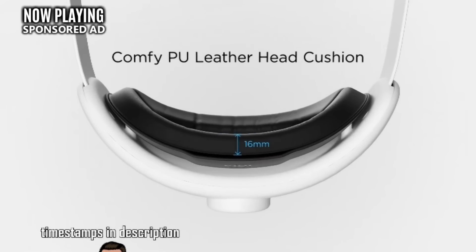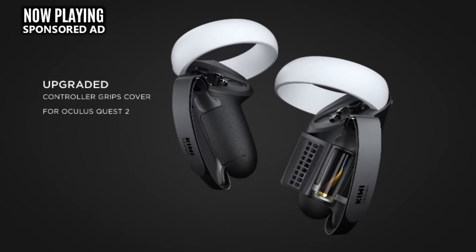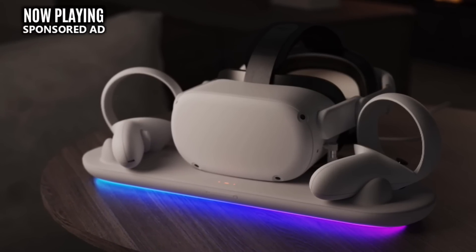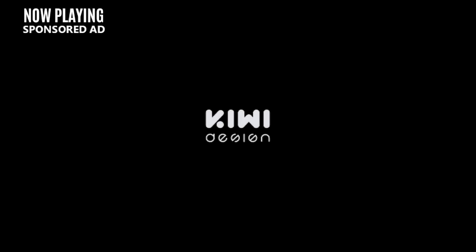They currently make my favorite Quest 2 Elite strap, which comes in multiple different versions. You can add an extra battery pack, high quality headphones, or even both. They also have other products like Valve Index style hand straps, and they just introduced a brand new RGB stand. Your controllers and headset magnetically connect, there's a charging indicator so you'll know when your headset's ready to go, and there's plenty of different RGB color options available. There's a link to Kiwi Design down in the description — use discount code Mateo311 for 5% off and to help support this channel.